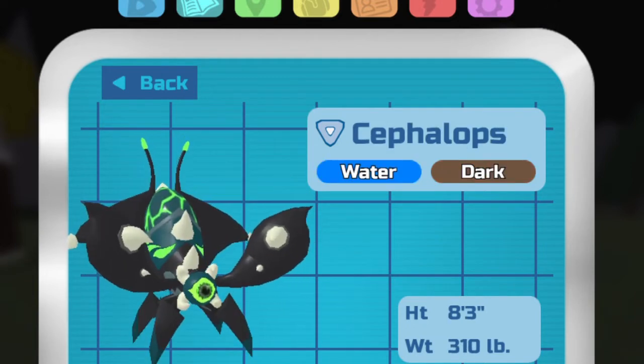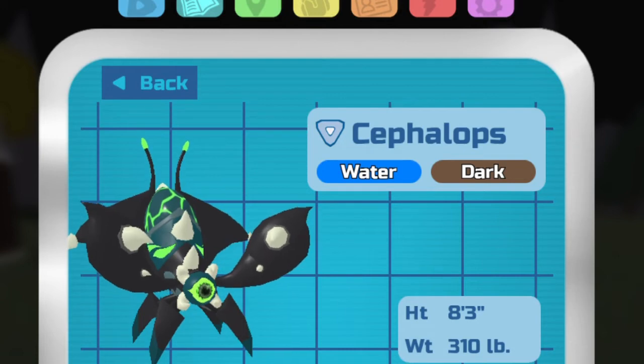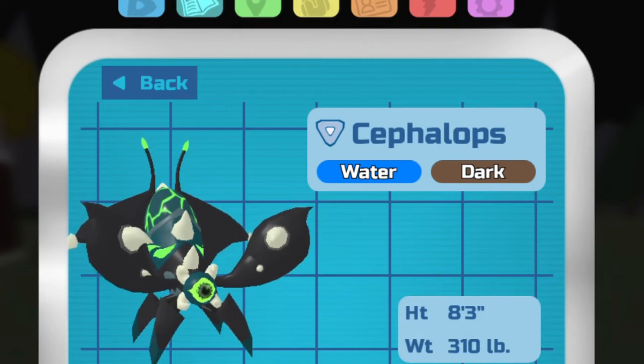The next rumor is Suphalops, which is also a soft reset room. You can find it in the Deep Lake Tome using a UMV battery to go under the water. It is the only rumor that does not have a rarity currently.